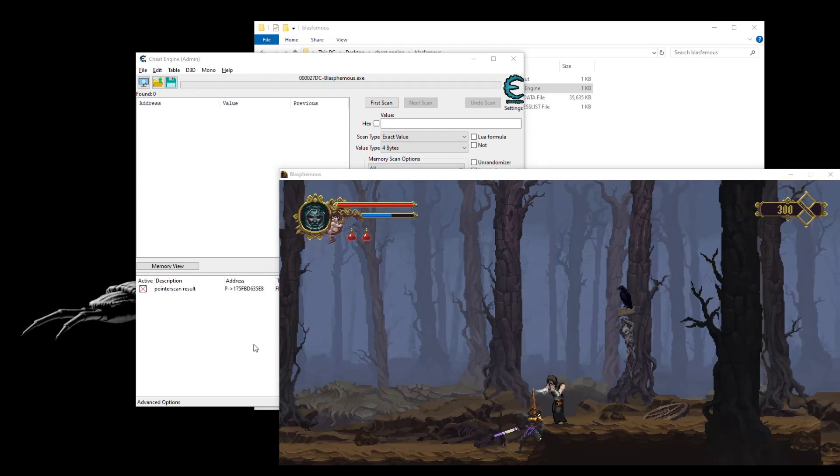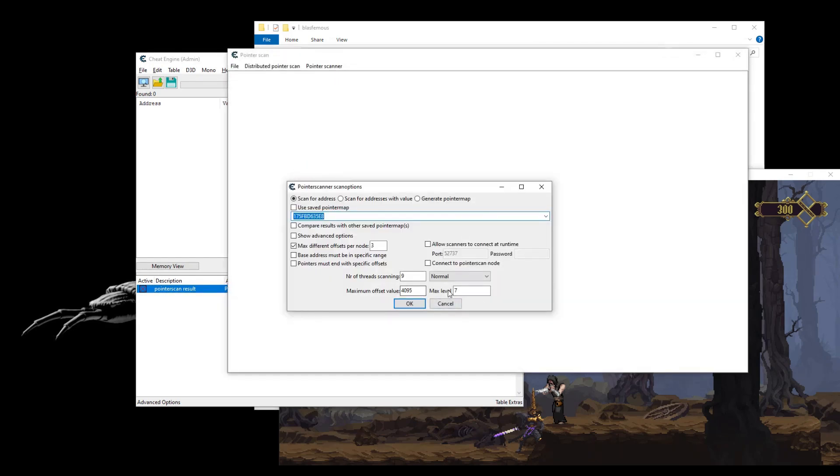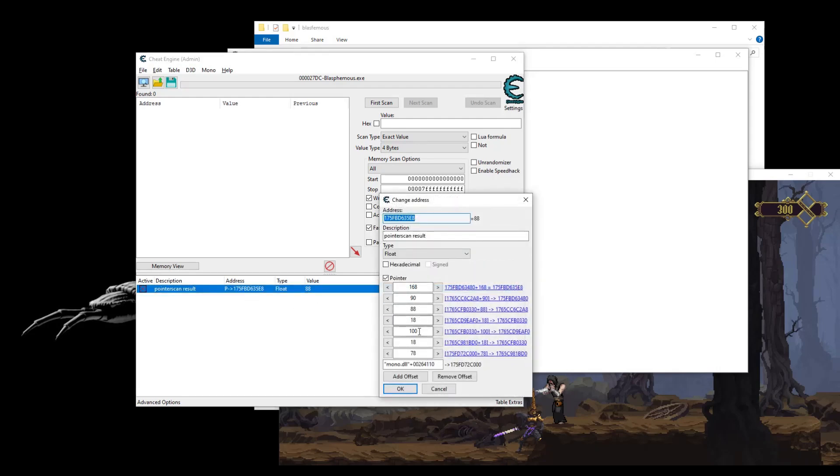Why didn't it work the first time? When I made the pointer scan, I used the max level 7. But if you increase it to 8 or 9, you're gonna get more addresses. So with more addresses, it's easier to catch all the addresses you need. In that case we had enough pointers — 1, 2, 3, 4, 5, 6, 7 pointers. If you take more, it's easier to catch the pointer. But in this case, with the second try we already have the immortality.